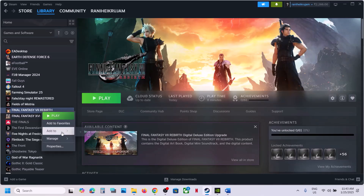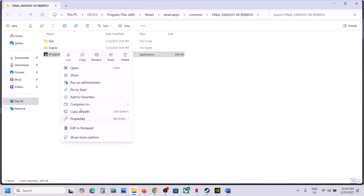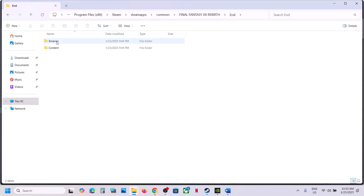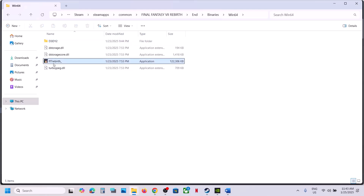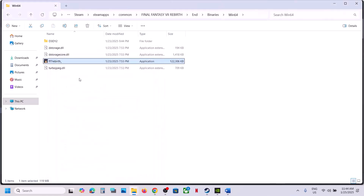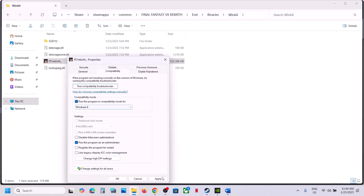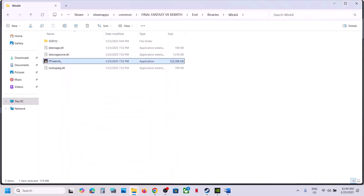The next step is to run the game as an administrator from the game installation folder. Right-click on the game in Steam, select Manage, then Browse Local Files. Right-click the game exe file, select Properties, go to the Compatibility tab, and check 'Run this program as an administrator', then click Apply and OK. If that doesn't work, try compatibility modes for Windows 8 or Windows 7, or check 'Disable fullscreen optimizations'. If none of these work, uncheck all the boxes and follow the next step.